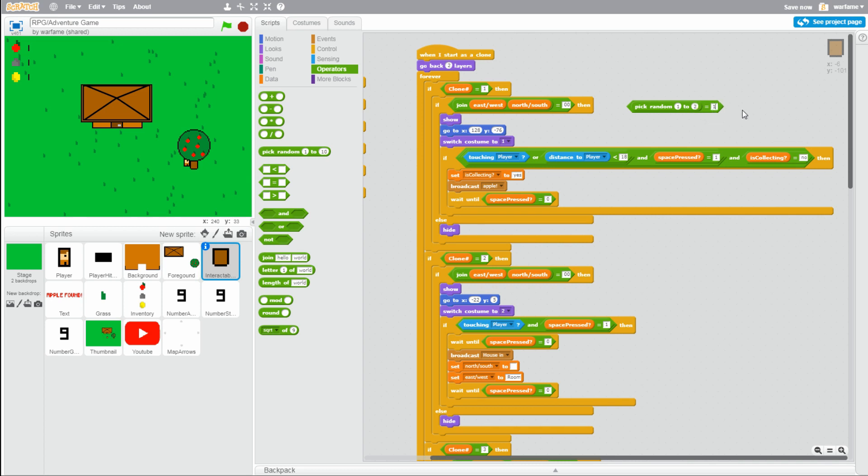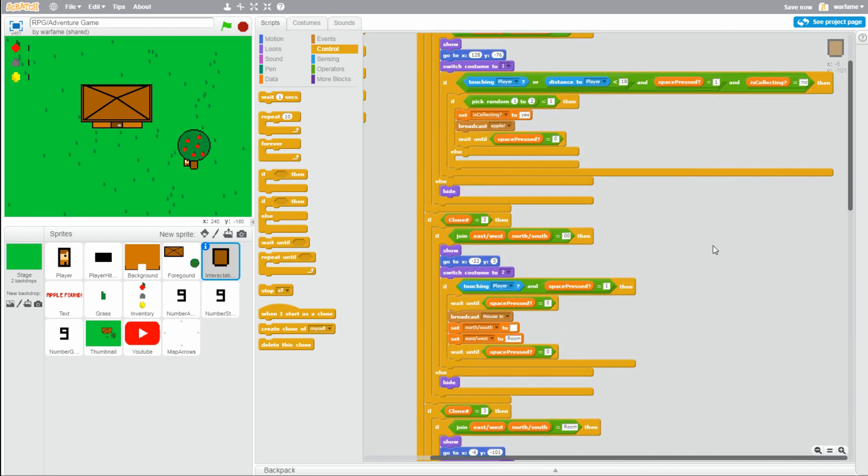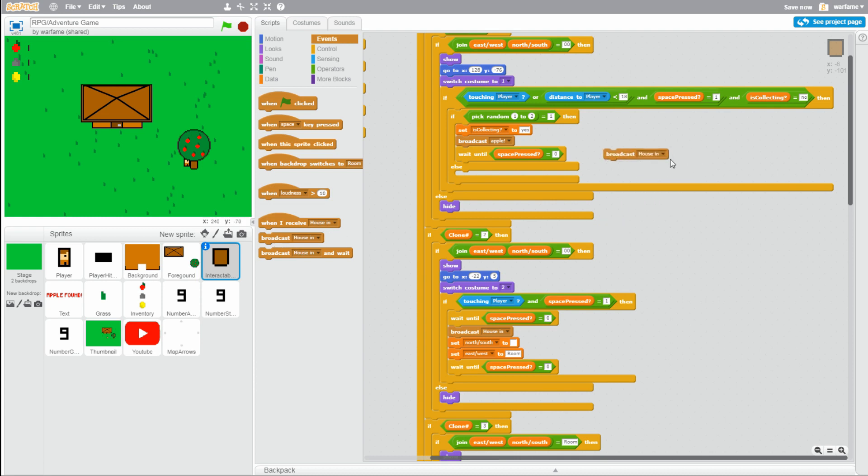This just checks if a random number picked between 1 and 2 is equal to 1 — so that's about a 50% chance. Let's grab an if-else statement. If I don't collect the apple, I want it to show text that says something like 'nothing found'. Let's drag this into the if-else and put it around the set collecting to yes and broadcast apple. Then in the else — so if the pick random 1 to 2 is equal to 2 — let's create a new message. Let's go to events, grab a broadcast, create a new message, and call this 'nothing found'. Click OK and drag this inside the else of the if-else.